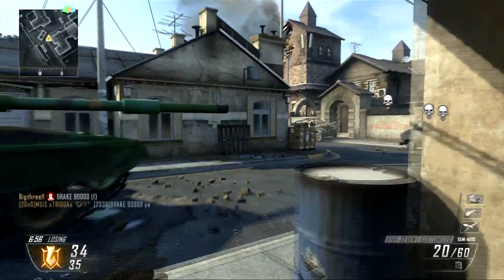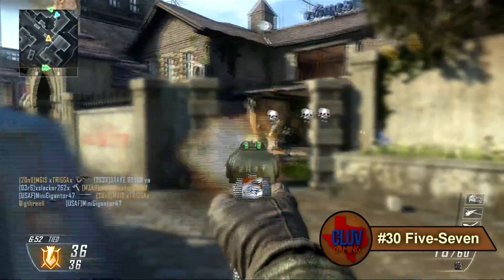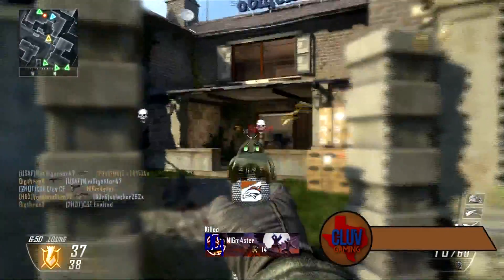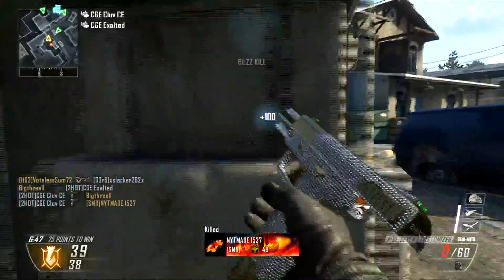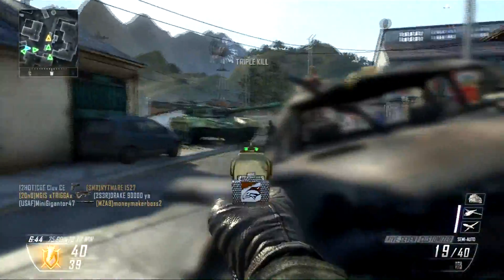At number 8 we have the number 30 seeded 5-7. When the 5-7 gets a triple and a kill on the side, Exalted decides to show his hand, and we get a C-4 of a kind.